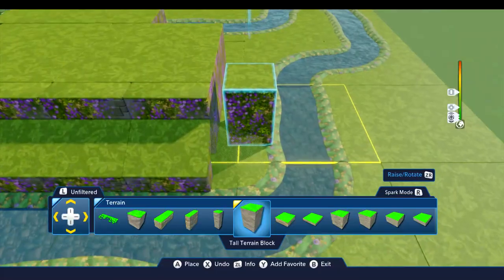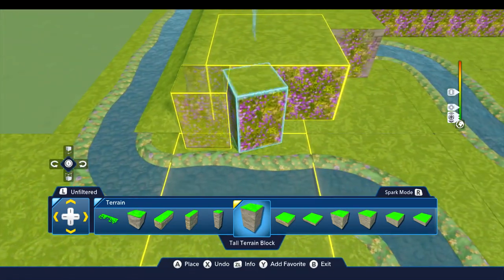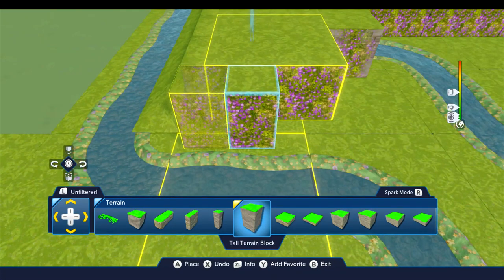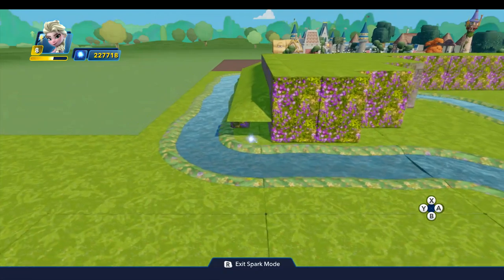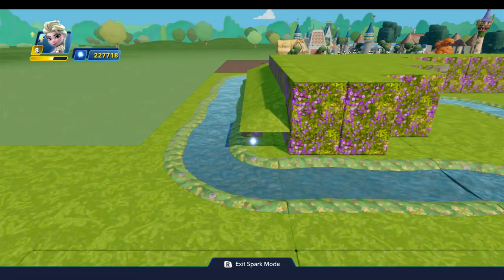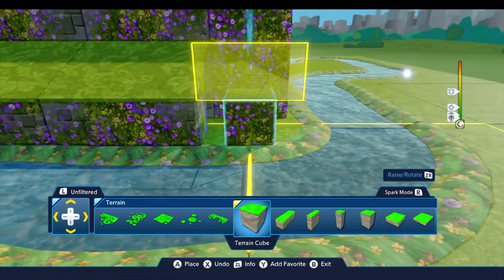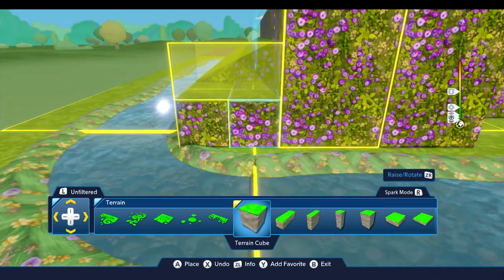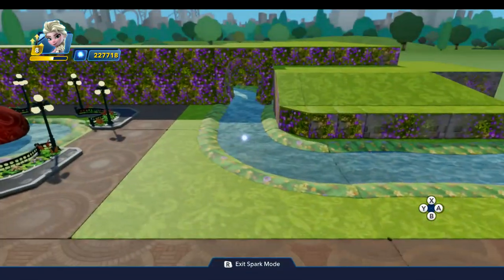Then we'll use this tall terrain block to sit in here like this, and again we'll rotate it so it's not quite so repetitive. We're going to need a few tiny blocks to sit under here like this. So that's starting to take shape and that's looking pretty good.